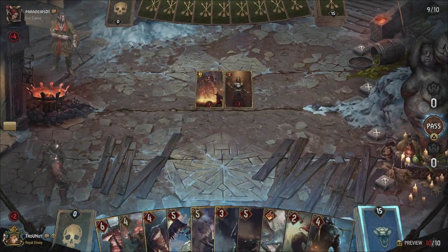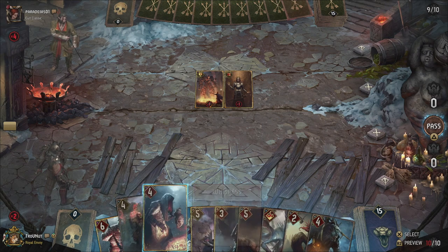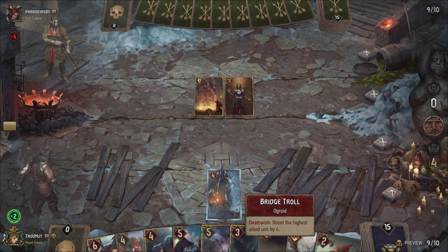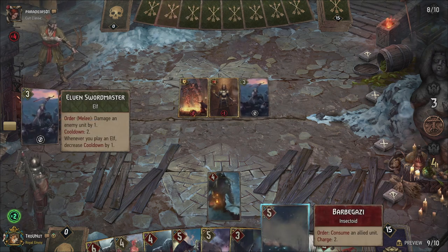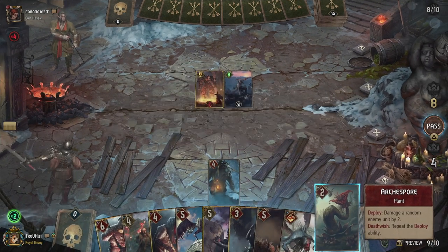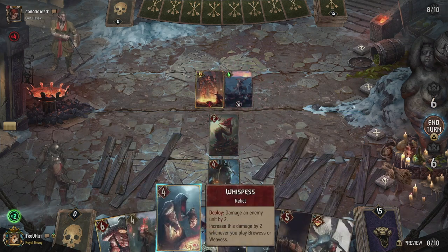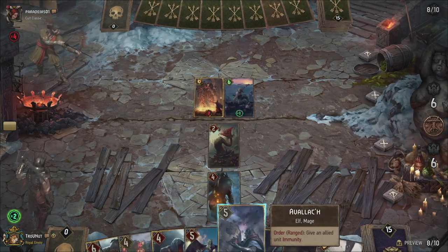We start with the Summoning Circle, which is not really handy, but that's fine. We don't have a great hand at the moment, so I'm just going to play the Bridge Troll — wish units are always a good start since they can't really be countered. That's an eight-powered Elven Swordswoman, fine by me. We can just use the Arcospore; we're going to start things off slowly. We have a few consumers so might as well use them to get started.